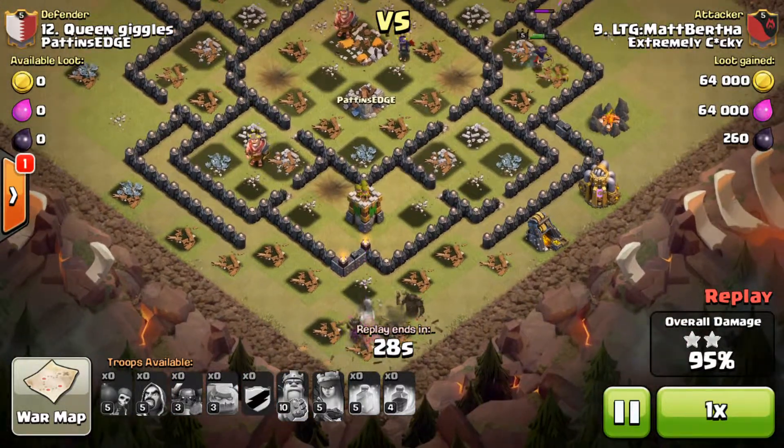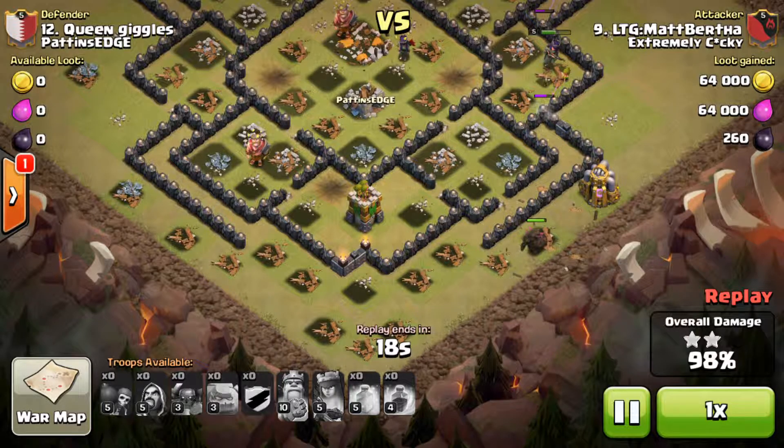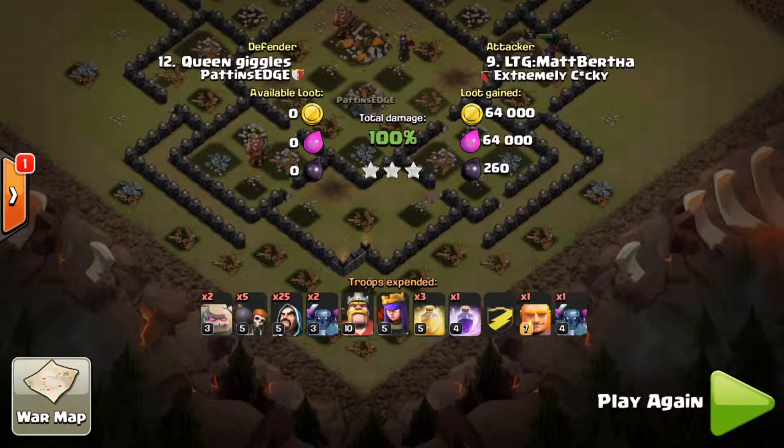Here comes the Queen as well. She's finally broken through a wall, clearing up some of the outside buildings. We'll speed it up here — the Peckers are coming in for a walk, and one swipe should do that. There you have it, great three stars from Matt Bertha.